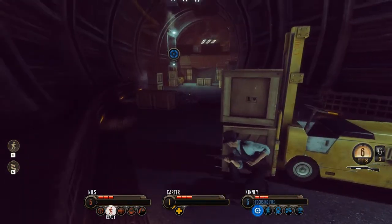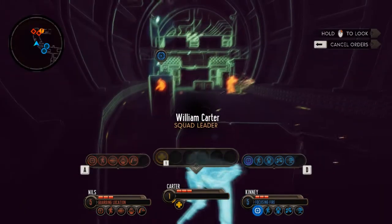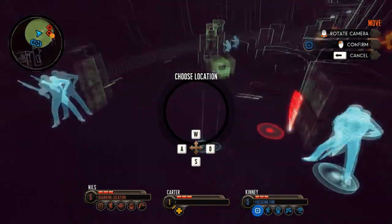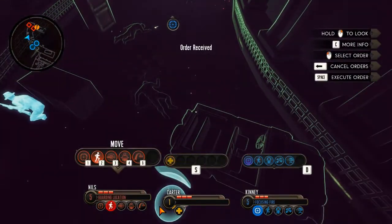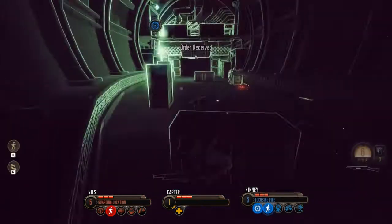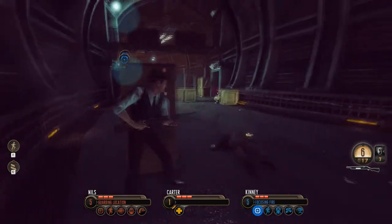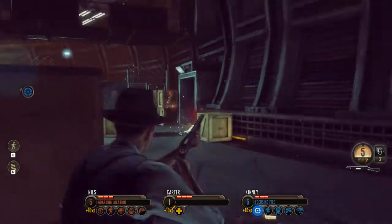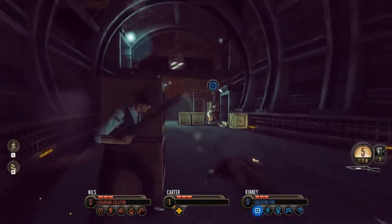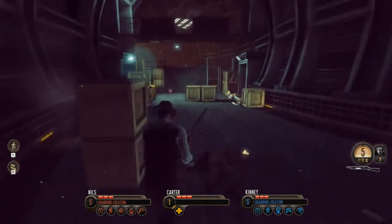Let's get our guys moved up here a bit — just advance the position. We've got partial cover there. Let's have Mr. Kinney move up there. Bam! Let's move up here quick! There we go — beautiful. Got a pretty decent shot now with the shotgun. Goodbye, my friend. This guy thinks he's tough business — let's get him. Look at him hiding over there like a coward. Eat lead! Oh yeah, very good.